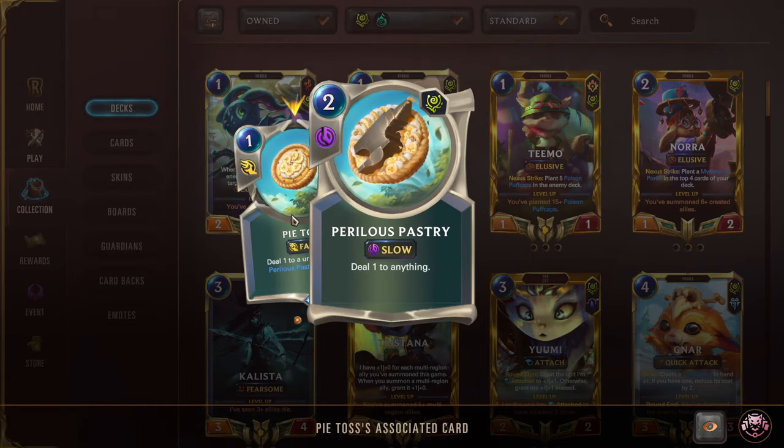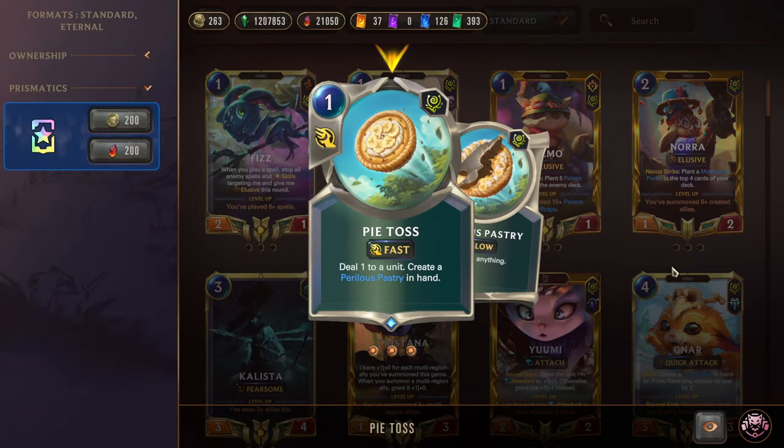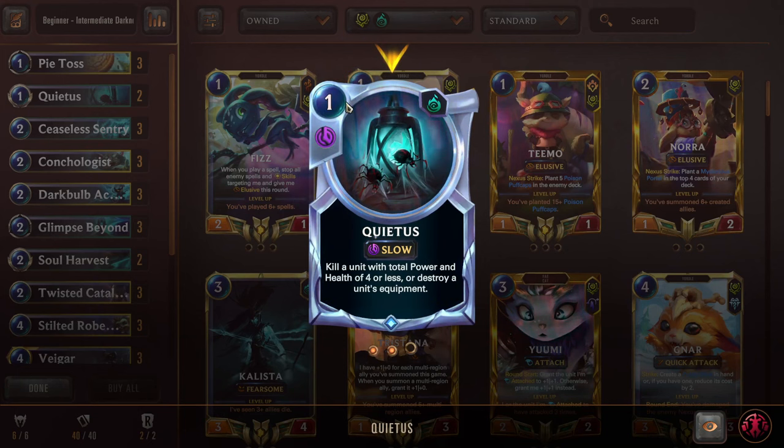You do have to spend extra mana on the second one and it is slow speed, but honestly a really strong card overall. Next we have Quietus, which is another removal spell — 1 mana slow speed. Kill a unit with total power and health of 4 or less. So you can kill a 2-2, a 1-3, pretty much anything as long as it has less than 4 stat points total. Or you can also use this card to destroy a unit's equipment. Equipment is basically weapon cards that go onto units and give them enhanced stats, so it's really nice to have the option to destroy that straight up.